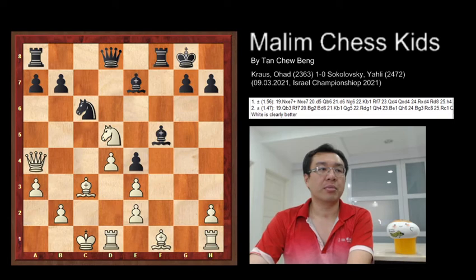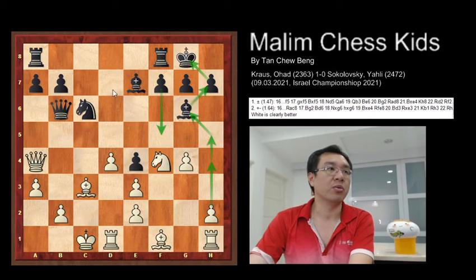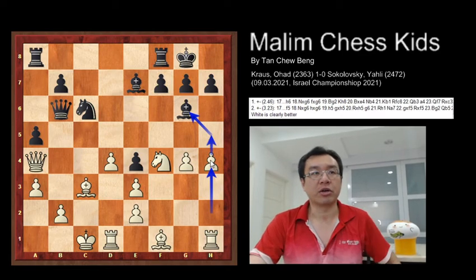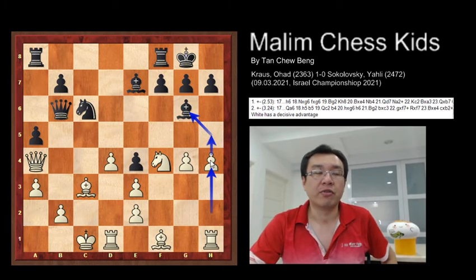Back to the position — in the actual game, a5 was played. This is a question mark move, not a very good move. This allowed White to play h4, and the critical path for White is to continue attacking and win the bishop.